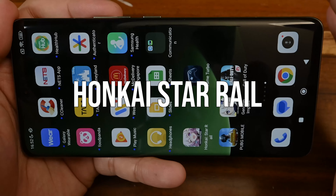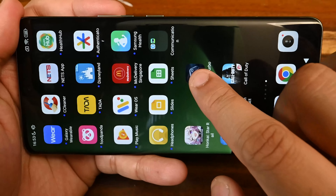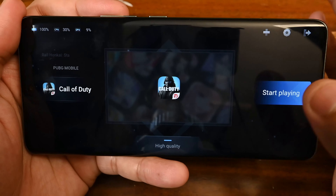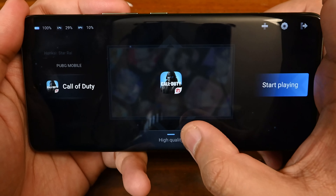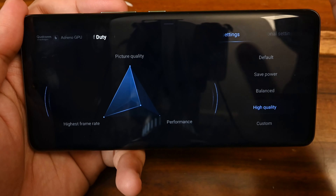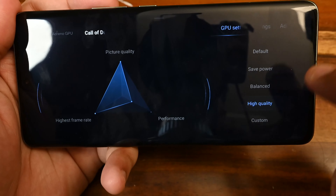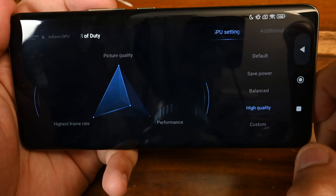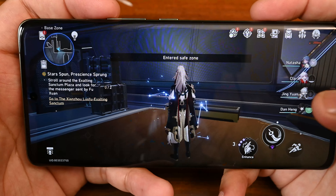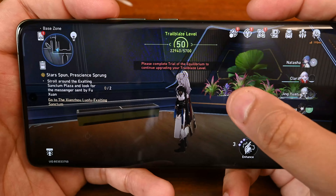Before we start playing Honkai Star Rail, we want to test out performance, so let's use game turbo mode. I have set everything to the highest quality performance mode. For Call of Duty, this will go up — this is the Snapdragon/Adreno screen — and everything is set on high quality to ensure we are pushing the phone to its limits.